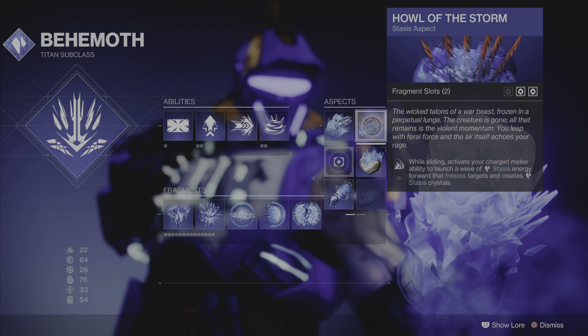Then, Whisper of Torment — this is new, my old builds didn't use this. You gain grenade energy each time you take damage from targets. So if you're in the shield and you get hit once, you also get grenade energy.